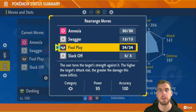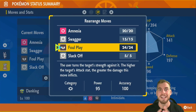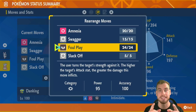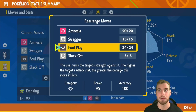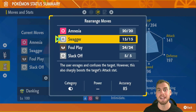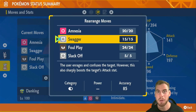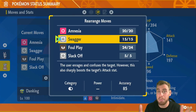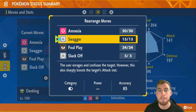How can we do damage without using our attack or special attack stat? That is where the move Foul Play comes into play. Foul Play is an incredibly strong dark-type attack that has its damage calculated not using your attacker's special attack, but the attack stat of your opponent. Mewtwo may be a stronger special attacker, but it still has a base attack of 110, so we're going to be dealing a lot of damage with Foul Play. Swagger makes this build really interesting, because it sharply raises the attack of the target while confusing it — increasing the damage we do with Foul Play and potentially making Mewtwo damage itself instead of attacking us.